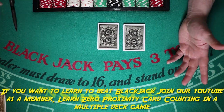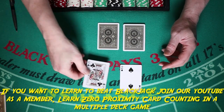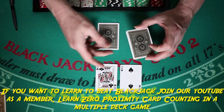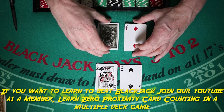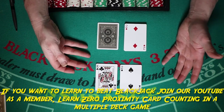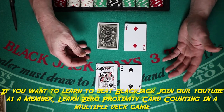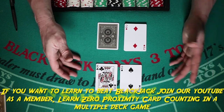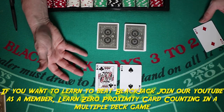If you have a hard 12 and the dealer has a two up, basic strategy calls for a hit. A lot of people stand on it, and when you play clump style sometimes it calls for a stand, but strict basic strategy without counting is definitely a hit. Same also with your 12 against a three.